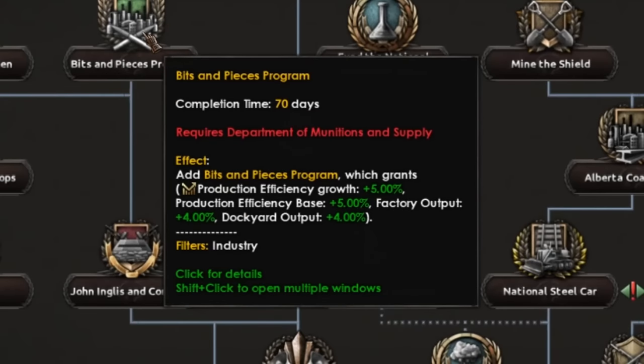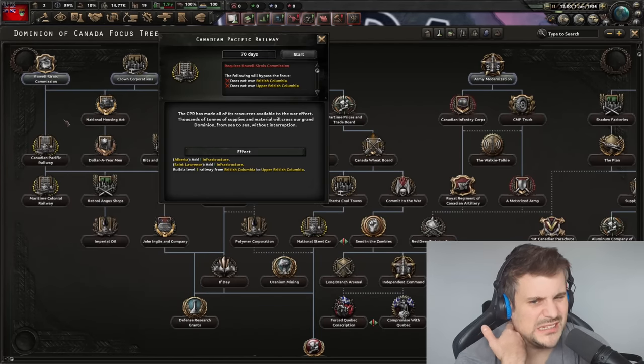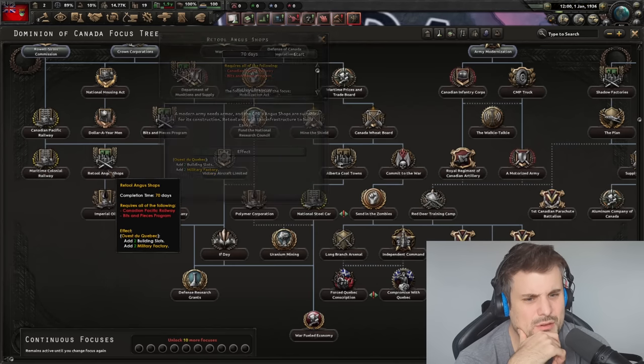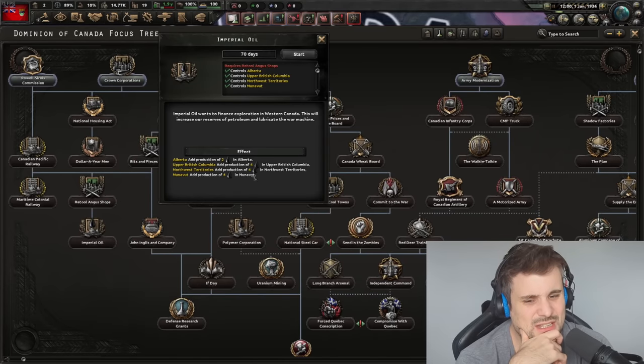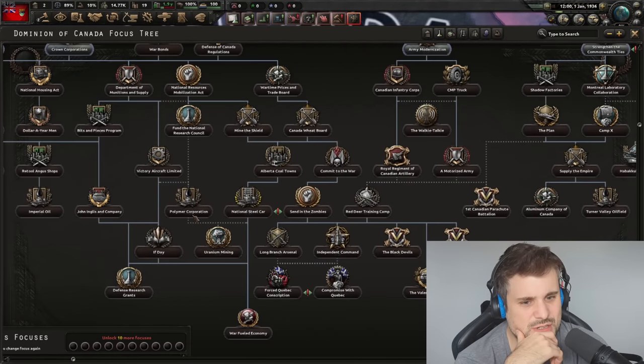The Bits and Pieces Program now gains you production bonuses of 4%, where before it just gave production efficiency growth and base increase. A lot of these used to give only one factory, but they give more now. Infrastructure now adds two extra civilian factories. Some of the bottom focuses, though, you work all the way down the tree just to get a really rubbish token amount of oil. I understand the balancing reasons, but it feels like the reward at some of these focuses just needs to feel more meaningful.